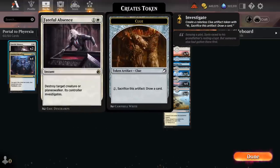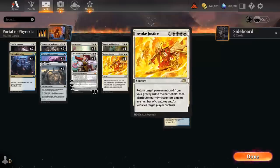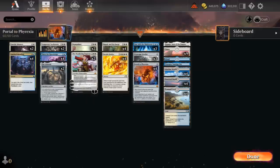Our interaction comes in the form of two copies of Fateful Absence to destroy a creature or planeswalker, giving the opponent a clue token in return. We even have a way to get rid of their clue tokens with Temporary Lockdown — when it enters, exile each non-land permanent with mana value two or less until Lockdown leaves the battlefield. It's a great sweeper against smaller creatures and especially useful against aggro. Lockdown can also be brought back with Repair and Recharge or Invoke Justice, and it can again exile opposing clue tokens given by Fateful Absence.